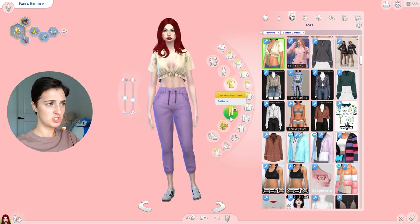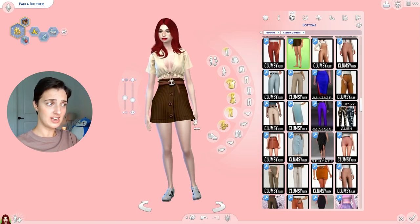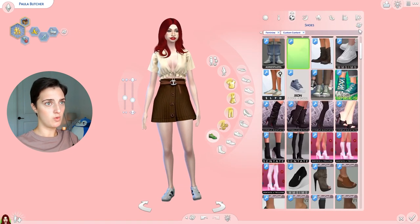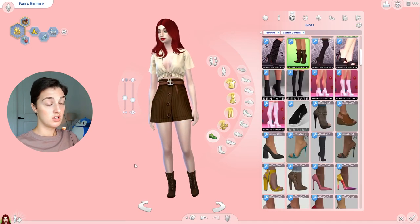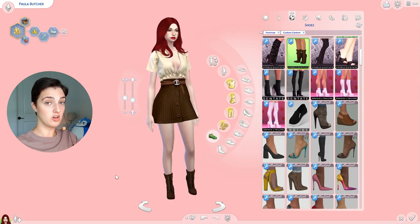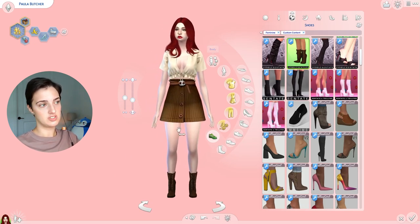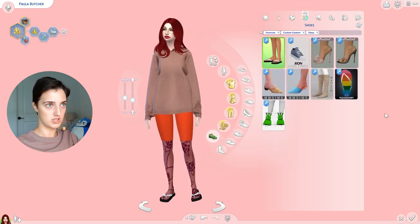Girl, what gym are you going to? This is a really cute skirt. This is actually a cute outfit, but I don't know how she's going to work out in this. You know what, this is kind of a cute look, it really is, but absolutely not athletic wear. Maybe she doesn't work out — maybe that's the joke, like she's going to work out and then she just goes and walks around the park.